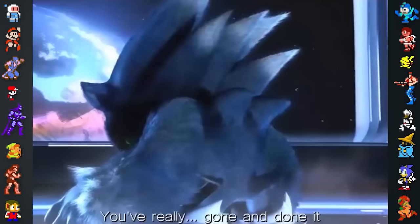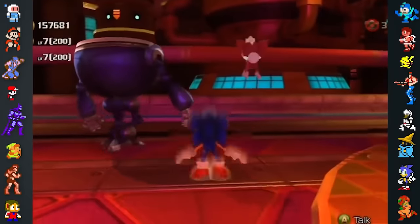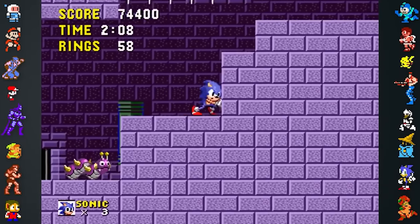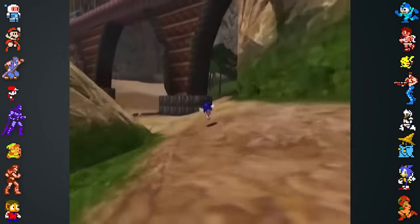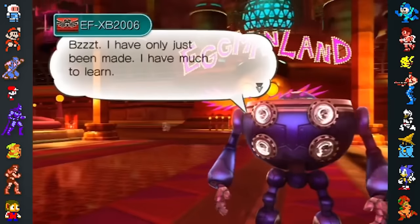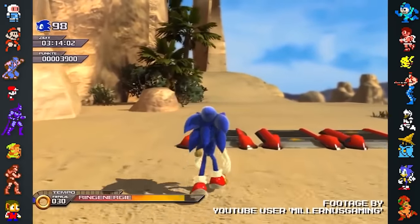Sonic Unleashed makes a tongue-in-cheek reference to Sonic 06's poor quality. In Eggman Land, there are three egg fighters with serial numbers referencing past Sonic games: EF-MD-1991 references the original Sonic on the Mega Drive released in 1991, EF-DC-1998 is short for Dreamcast 1998 when Sonic Adventure was released, and EF-XB2006 means Xbox 2006 for Sonic 06. The last serial appears to be glitching.